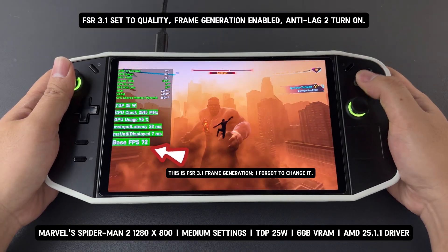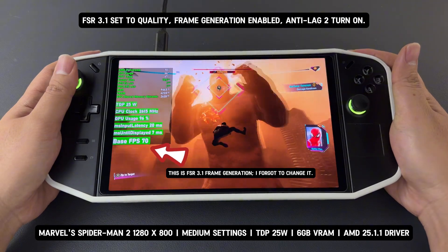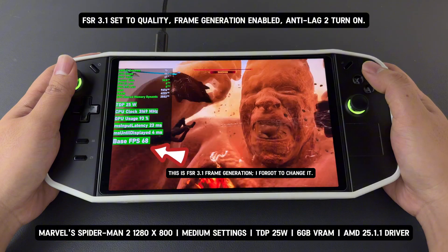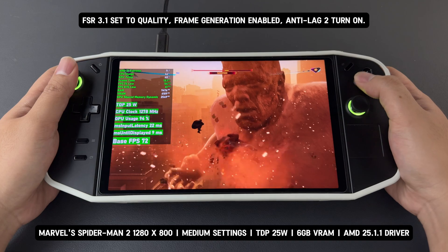Now, this is the game with FSR 3.1 set to quality, frame generation enabled, and anti-lag 2 turned on. With these settings, the game now runs at around 70 to 80 FPS, providing a much smoother experience.